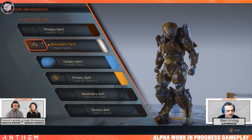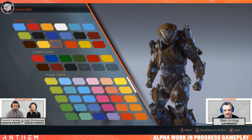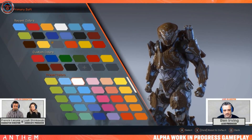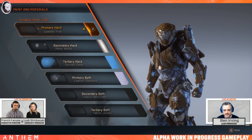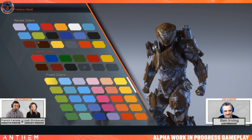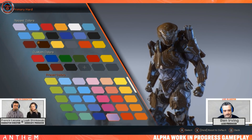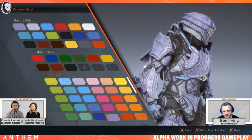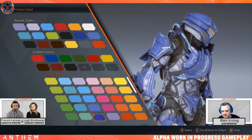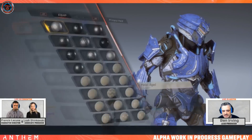You can also zoom in and out, and toggle on and off the little interaction points if you just want to spend time admiring your suit. In other screens there are lots of options — we've added filters as well if you want to quickly get into what you need.